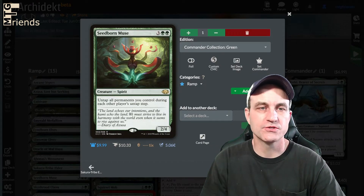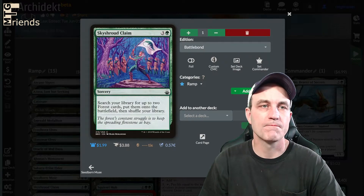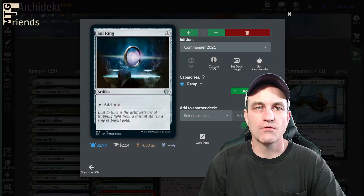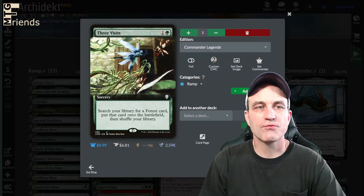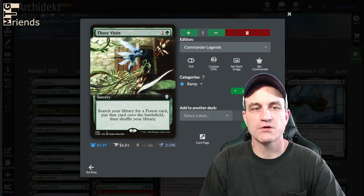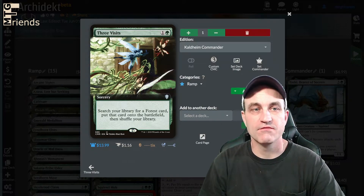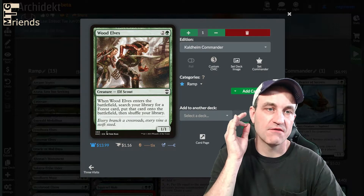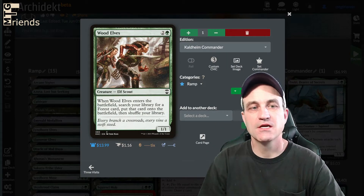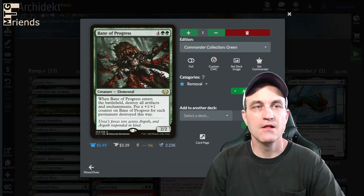Seedborn Muse untaps all permanents you control during other players' untap step. Sky Shroud — another way to go grab some forests. Sol Ring, of course. Three Visits to go grab a forest and put it on the battlefield untapped, which is very nice. Wood Elves also brings a forest in untapped — costs three, you get a 1-1 body and go grab a forest card put on the battlefield untapped.